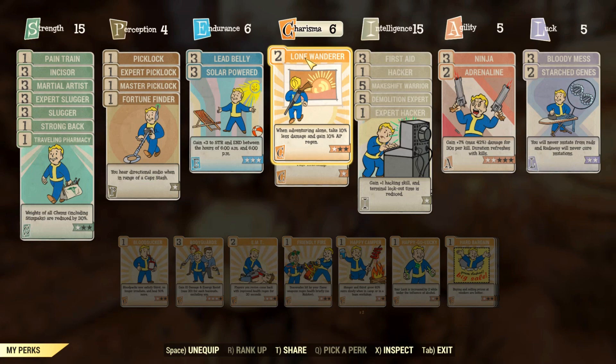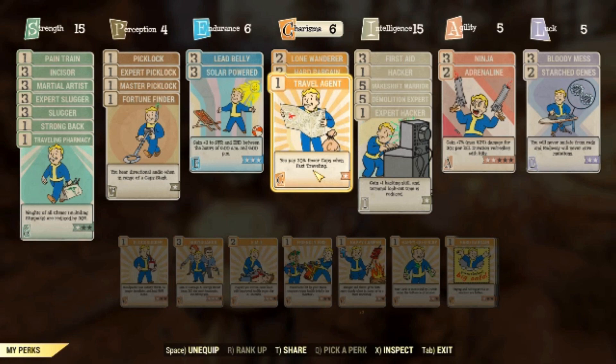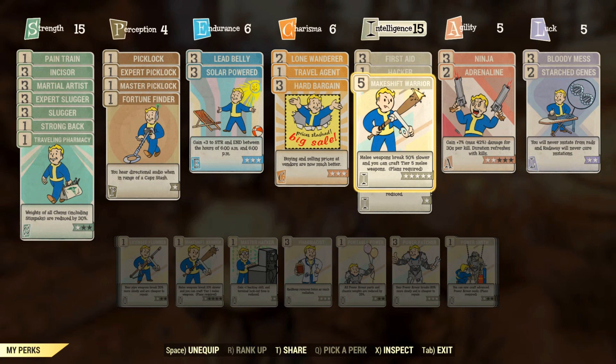For Charisma, I have Lone Wanderer because I usually play alone — it gives some nice benefits, so get it if you play solo. I also have Travel Agent since I travel between many locations for farming, and Hard Bargain because I sell to vendors all the time. On Intelligence, the only perk that matters for this build is Makeshift Warrior, which makes your weapon break 50% slower when maxed — a huge difference.